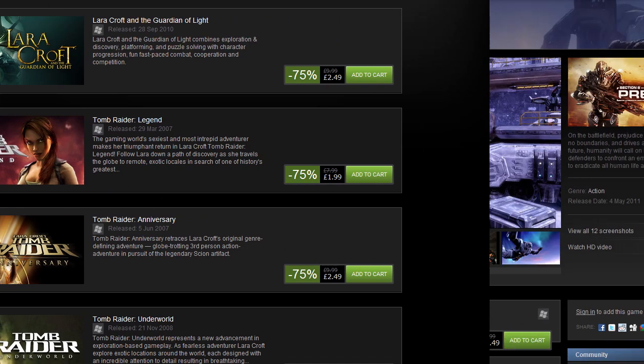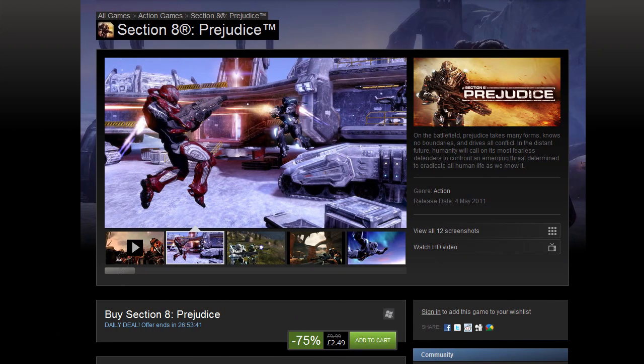This really is going to be a day of 'hey, buy everything' — people will say I just endorse everything, but that's not really true. It just happens to be a really good sales day. You can check out my WTF Is of Section 8 Prejudice, the next game, if you don't believe me — 75% off at $3.74, €3.24, £2.49, or AUS$3.74.